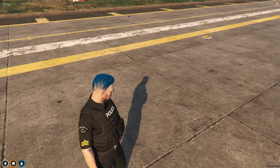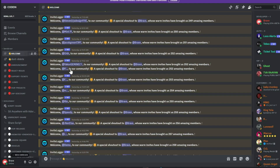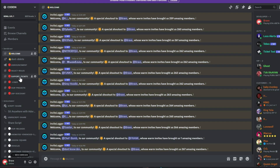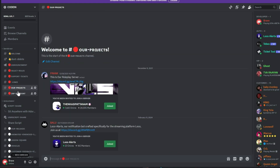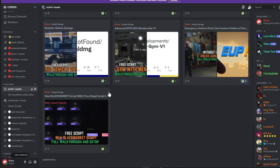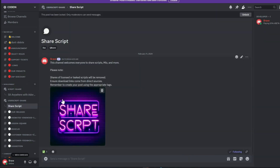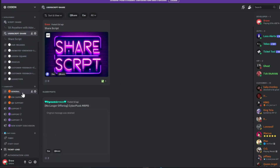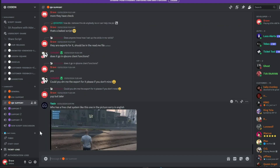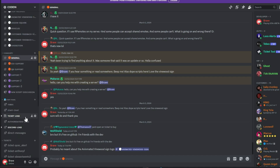I'm thrilled to announce that our Discord server, Coden, has surpassed 950-plus active members and is rapidly approaching the 1,000-member milestone. A heartfelt thank you to everyone. I encourage you to join our vibrant community of FiveM developers, which offers numerous benefits. Our dedicated staff manage support tickets efficiently, and all my video content, complete with download links, is first released in our Discord, accompanied by a notification system. Additionally, members can share free original scripts for community use. We also feature dedicated channels for general discussions, QB Core, and ESX support. Our aim is to provide comprehensive, free support and assist everyone in the community. Join us today and make a difference. Much love from the Coden team.